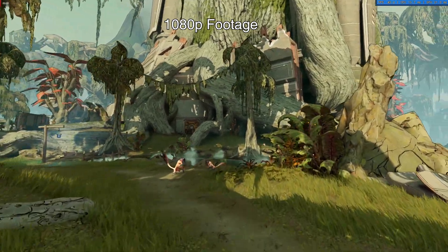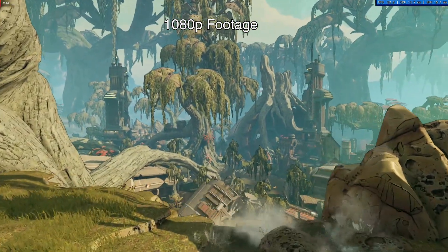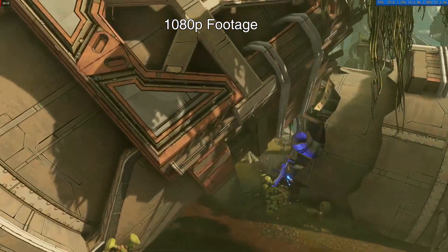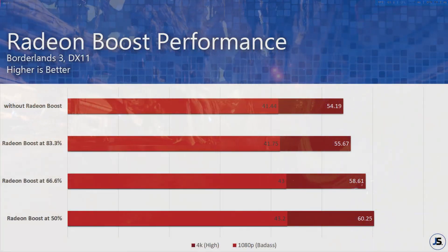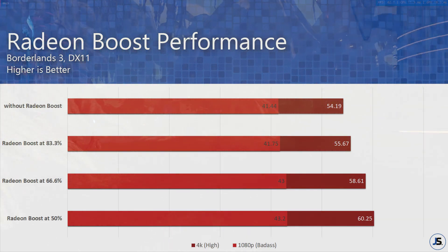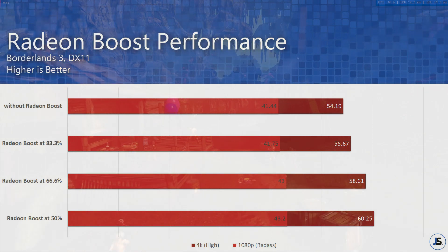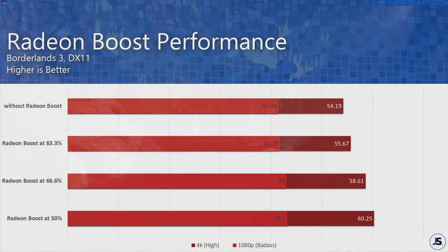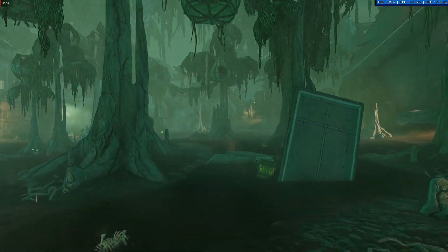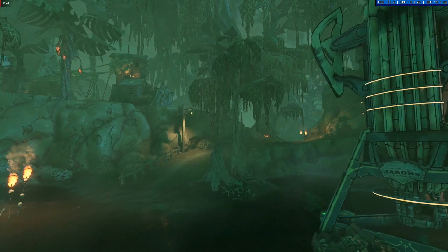The last game for today's testing is Borderlands 3. I tested actual average FPS gains using its built-in benchmark, involving a 40cm mouse movement every 5 seconds. Tests were done at both 1080p and 4K. Just like GTA 5, frame increases at 1080p are small — at most a close to 5% difference between Boost off and 50% Boost. But at 4K, things are completely different: we see a 12% increase from Boost off to 50% Boost. And just like in PUBG, visual difference is hard to notice especially on smaller monitors like a 24 or 27 inch 4K display.